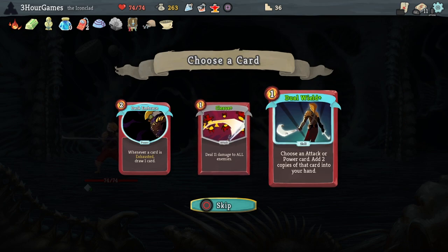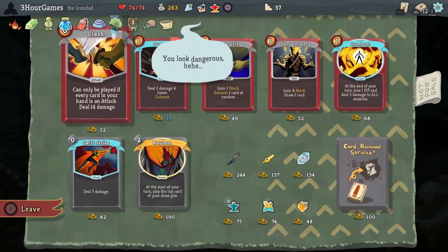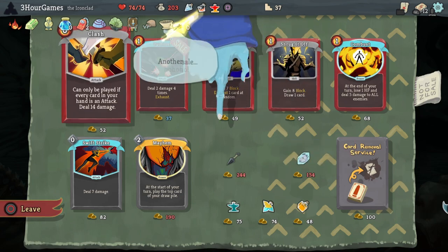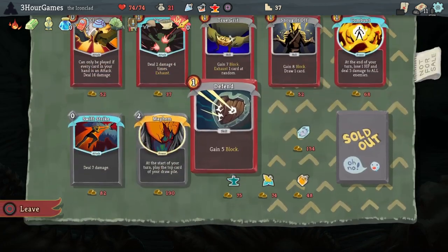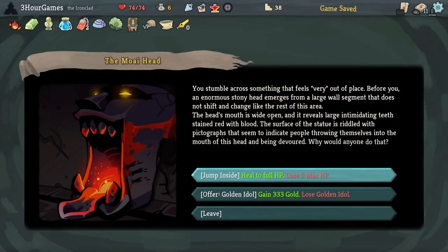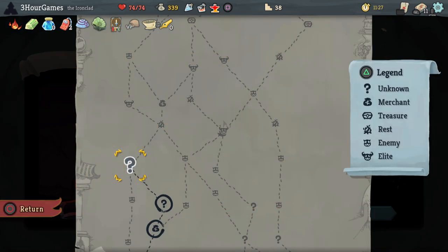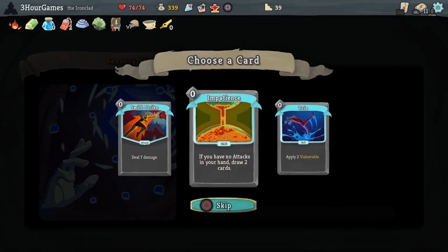I took a gamble on Dual Wield here just to have some more Whirlwinds against the boss. I doubt it was necessary but in the end it's not going to hurt anything. Finding Pen Nib at this shop is going to be helpful every once in a while, and getting rid of more cards does too. Our Golden Idol comes in once again, getting us a nice pot of gold to see if we can't find another shop.